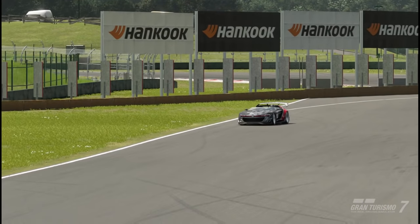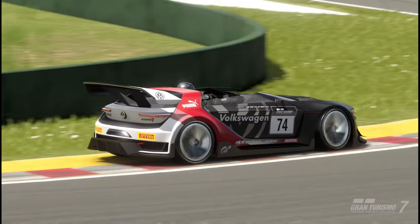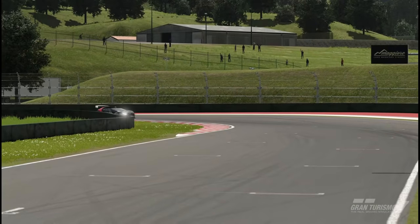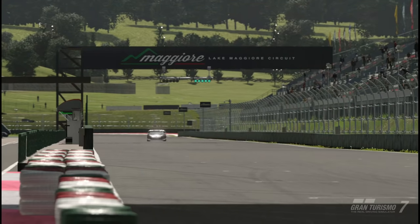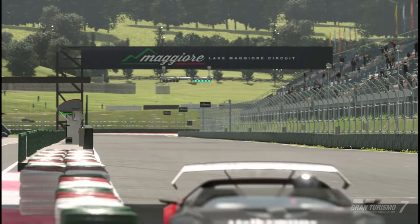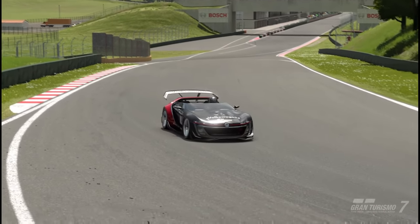So first, what's the purpose of a transmission and gears? The transmission is what allows power to transmit, as the name suggests, from the engine to the wheels. Gears allow the engine to stay at its desired operating speed to maximize efficiency — whether that means fuel economy or, in our case, power. Adjustable gear ratios allow us to keep the engine in its peak power band for as long as possible, and that's exactly what we'll be doing when tuning gears in Gran Turismo 7.